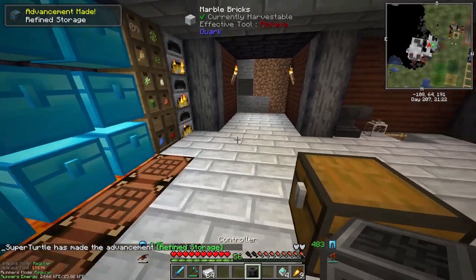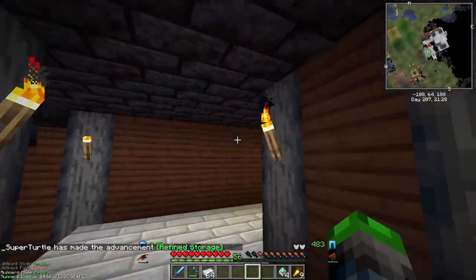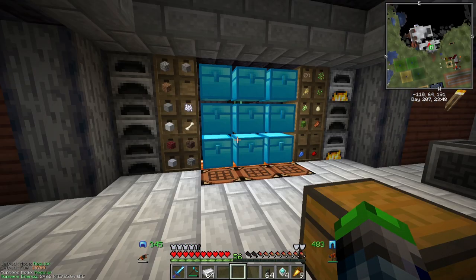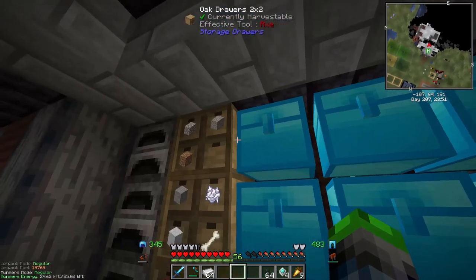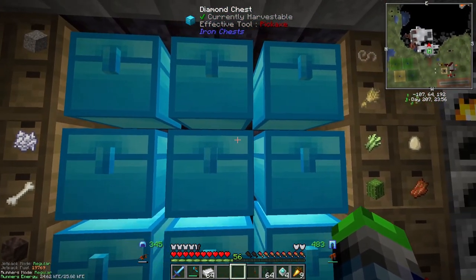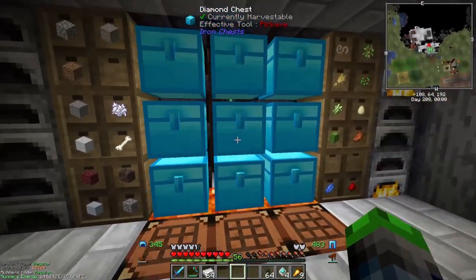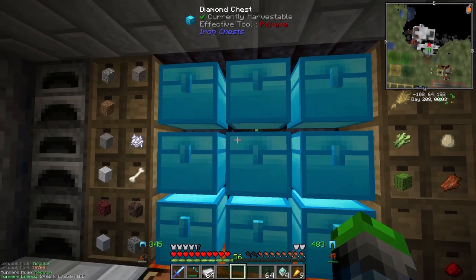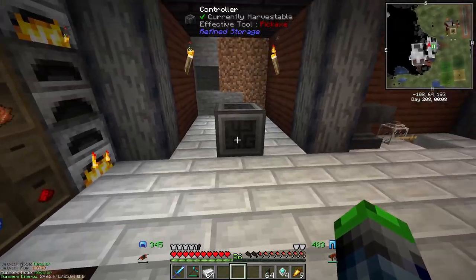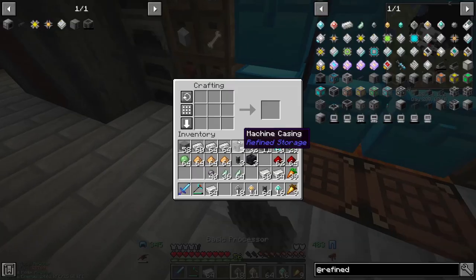Now we're just going to set up a temporary system and get everything working. We also need to run power here, so we're probably just going to run power over. It turns out our main feed coming in from the windmills up top ran right behind the chest - like two or three blocks away - so I just ran power up through there. You can see the power cable back behind there.